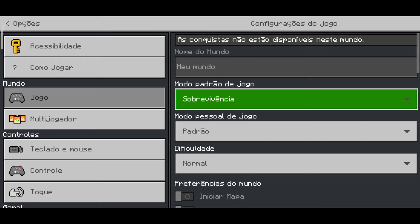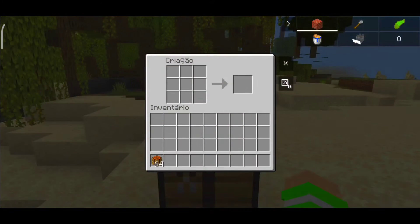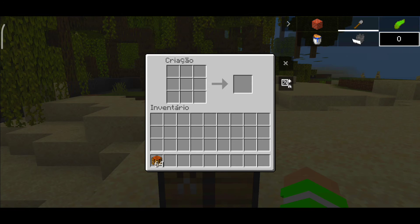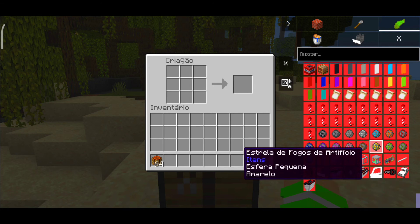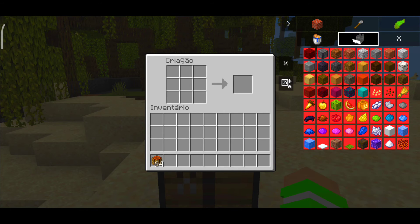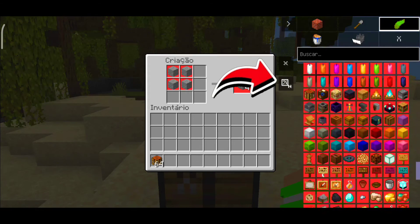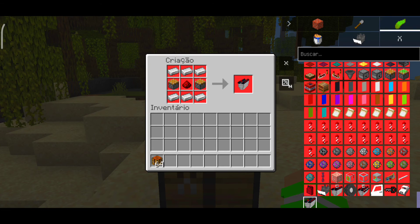Vou tá colocando aqui então no survival. Deixa eu voltar aqui — e olha isso, a vida ali também, e a barreira de fome fica ali embaixo. Eu tenho que ativar aqui aquela setinha. Eu tenho que clicar ali e deixar no X — ali vai tá zero, então você coloca ali no X. Você vai deixar aqui no X, ou vai tá o zero. Calma aí — ah tá, rapaziada, eu tinha desativado aquela funçãozinha ali. Que tá no A — você coloca aqui então no N, se tiver ali no A. Olha isso, rapaziada, aqui tão os craft do addon.